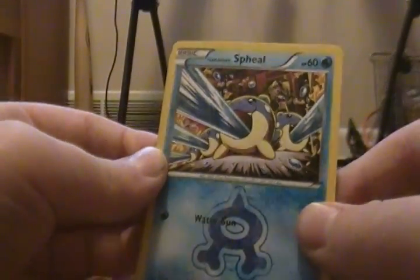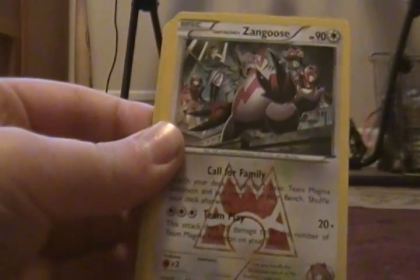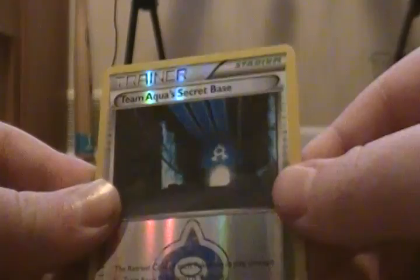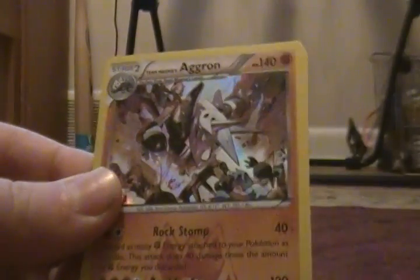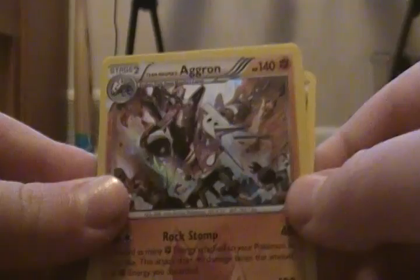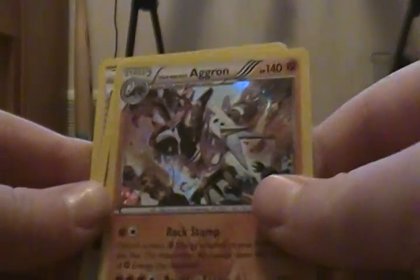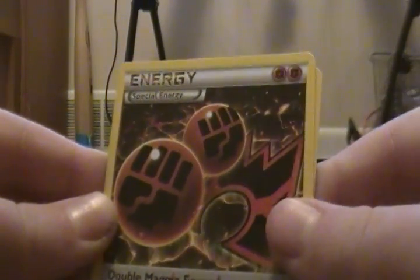There's only seven cards so let's see what we find. We have Team Aqua's Field, Team Magma's Zangoose, Team Magma's Poochyena — ooh, Team Aqua's Secret Base! Look at that, already a holofoil Team Magma's Aggron — nice pull! Also a special energy and a Team Aqua Grunt.